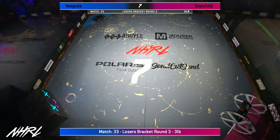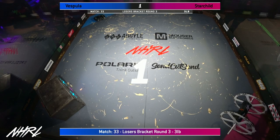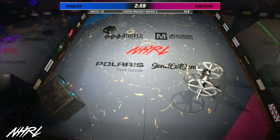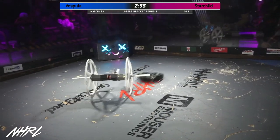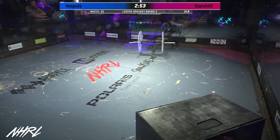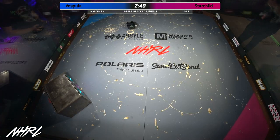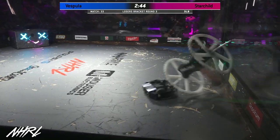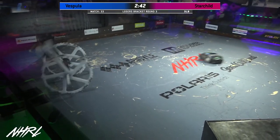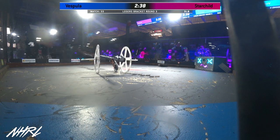This is all locked up. They look like they're ready to go. Got the big world spinner of Starchild and vertical spinner of Vesvula. Nice little dance there at the beginning of the fight from Starchild as they were trying to get around and get towards Vesvula. Vesvula is such a fast and tight compact little bot. It's going to be hard for Starchild to get a good hit on them — you're really going to have to time that whacking vertical spinner.